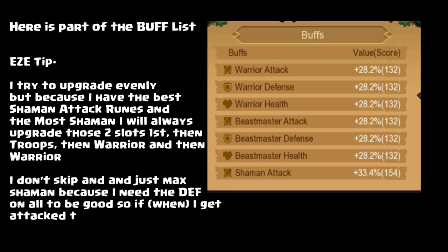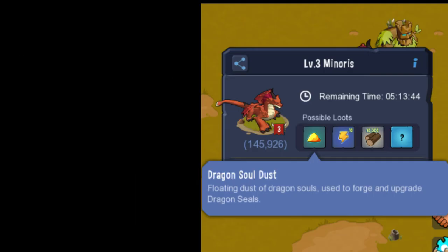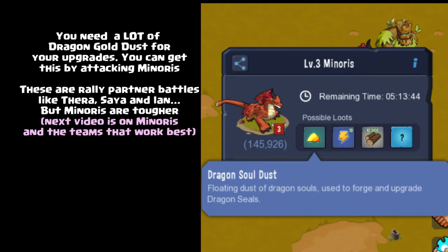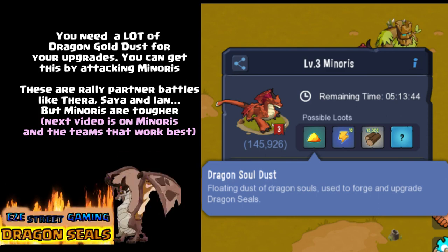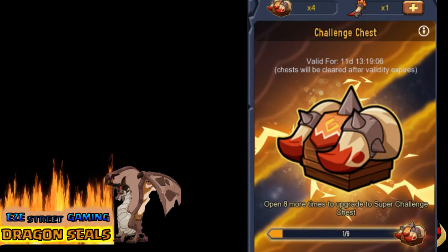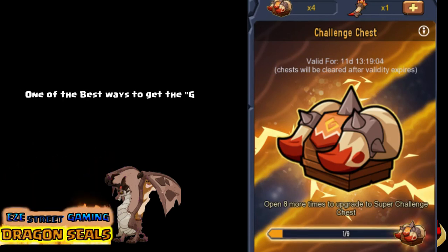Here's a list of the buffs — this is shortly after we started so you get some really big bonuses pretty fast. I would suggest you make sure you upgrade all this stuff evenly. You may only use one troop type but when they attack you, you need all their defenses to be as high as you can — this will really help in defense. You're gonna need a lot of gold dust.